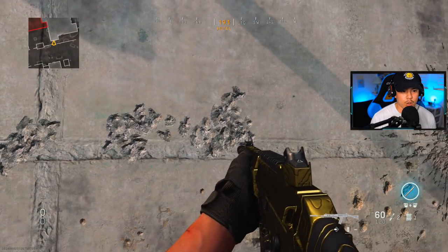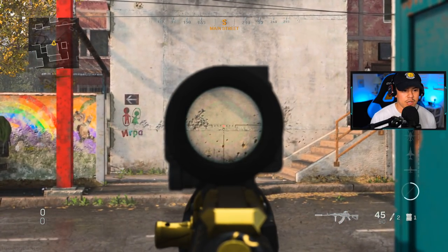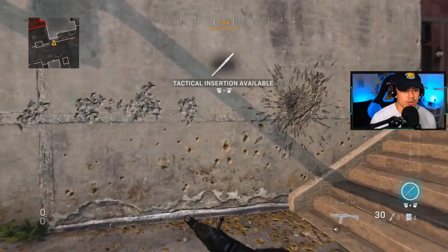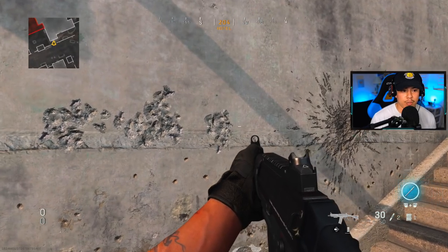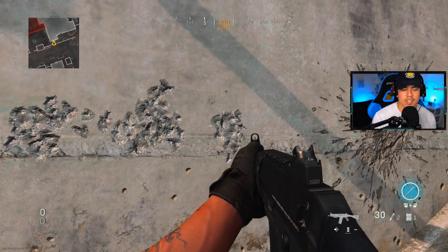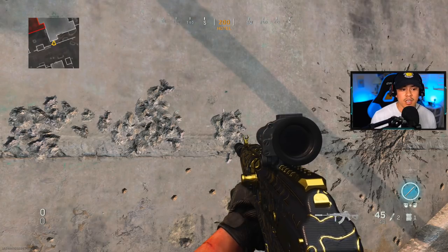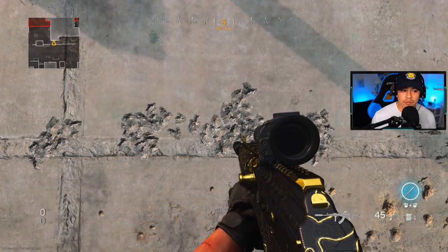Now testing the M4 loadout controlling that recoil, then switching to the Grau — there's a pretty good amount of bounce there. The M4 does have less recoil than the Grau. Testing the CR56 next: the recoil control is actually not that bad — you could compare it closely to the M13 or the Kilo. However, the main reason the CR56 ranks dead last at number five is magazine size: 45 rounds is simply not enough, putting it automatically in fifth place.